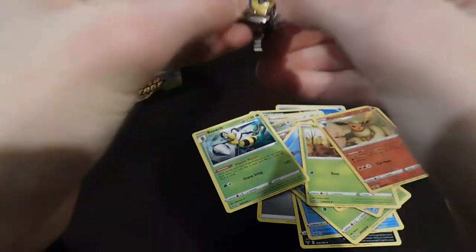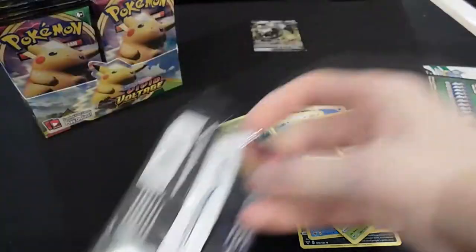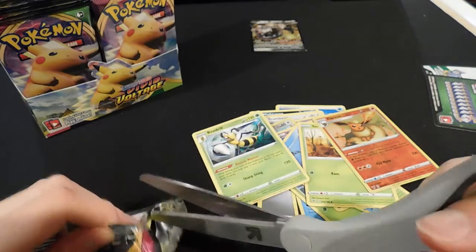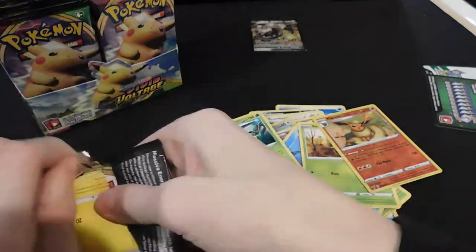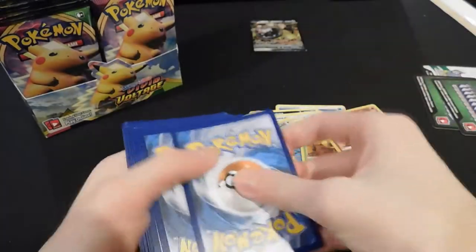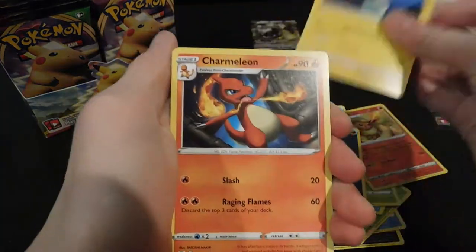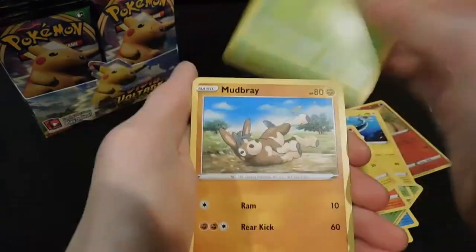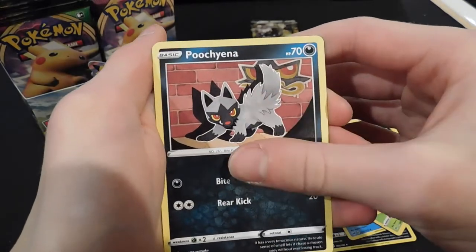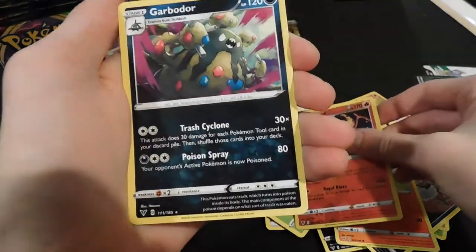I opened this one really weird — it's like really sealed, I might need something to help. Trying my best not to cut the actual cards. This one is sealed and it's not even a white and green code card. Alright: darkness energy, Charmeleon, light energy, Magnemite, Mudbray, Charmander, Charizard reverse card, and a Garbodor.